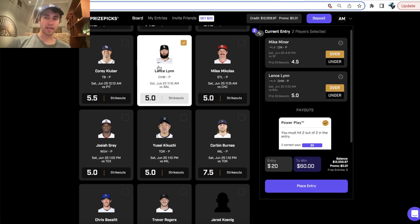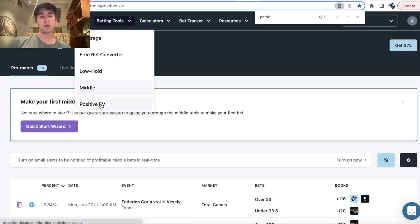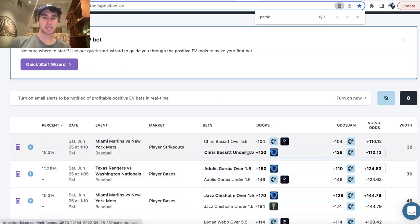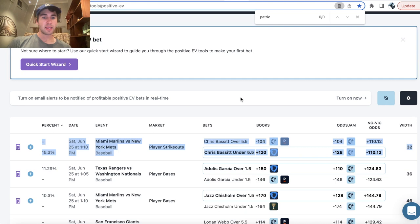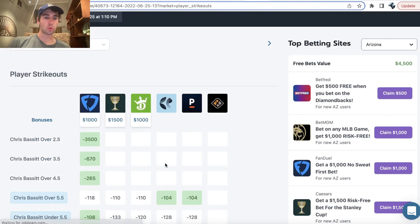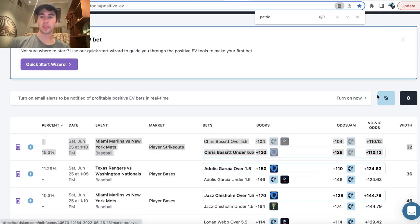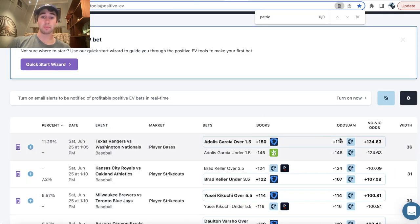So that's the first pick. The second pick comes from the OddsJam Positive EV tool, which shows you line discrepancies — mathematically profitable sports bets and DFS player props. We can see player strikeouts tomorrow: Chris Bassett under 5.5 is plus 120 on FanDuel — it looks like it just moved down to minus 108. But at plus 120 odds, that's a huge line discrepancy since all the other sportsbooks are setting this at minus 133, minus 120, minus 128. That would've been a pretty incredible bet, but it looks like it moved.